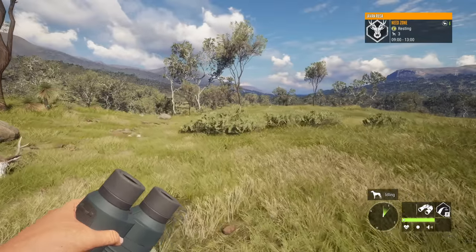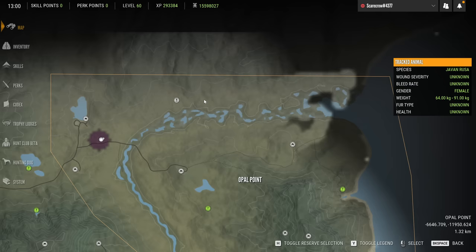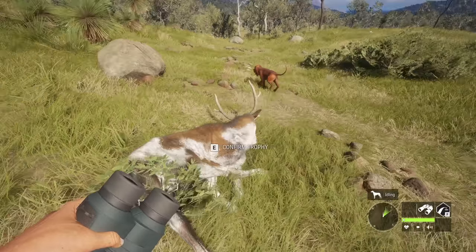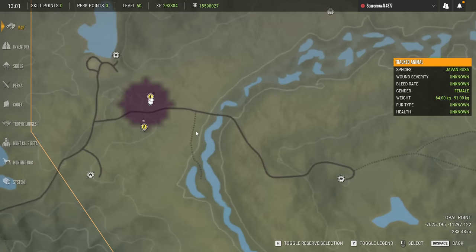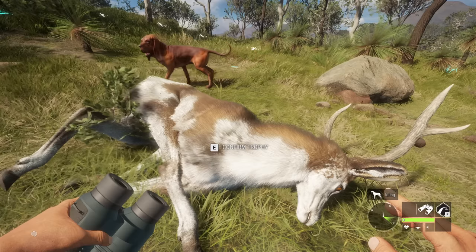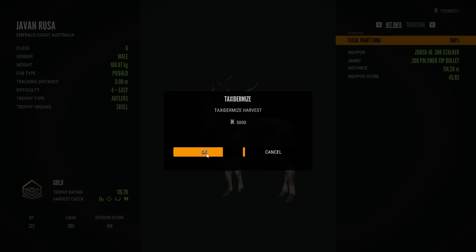I highly recommend checking this area out if you guys have not already. It seems like a lot of the big rusa deer end up over here for some reason, resting and feeding. It's an absolute hot spot and it seems like it's been like that ever since Early Access — this is also where we found three trophies pretty much side by side in Early Access. So it's definitely a goldmine for rusa deer, fox, and all the other species I mentioned earlier. And we just showed that once again with a beautiful piebald rusa deer.